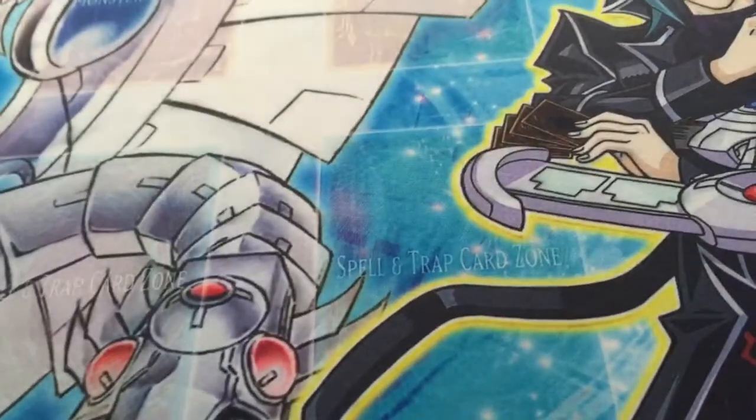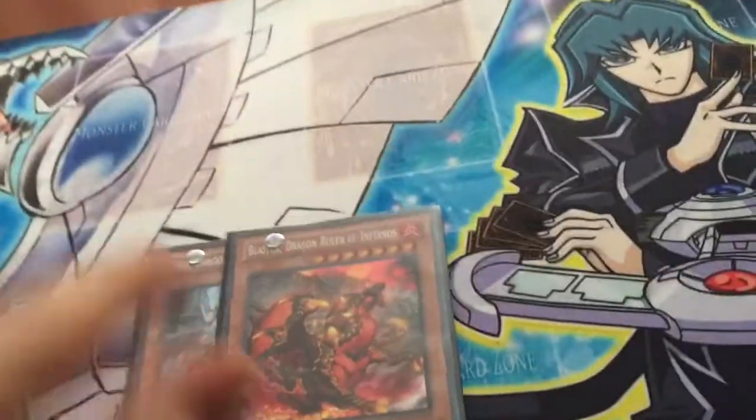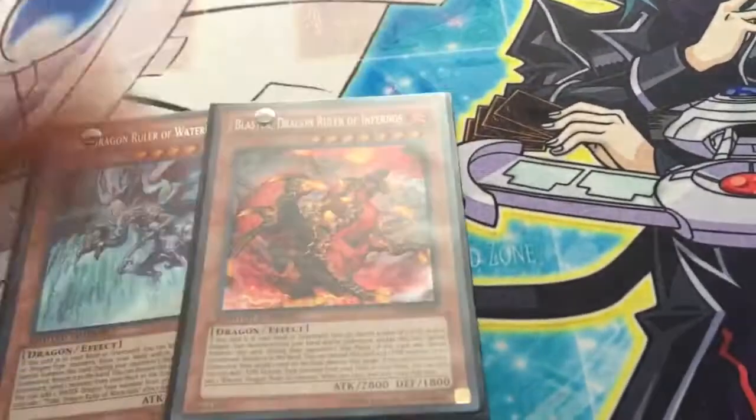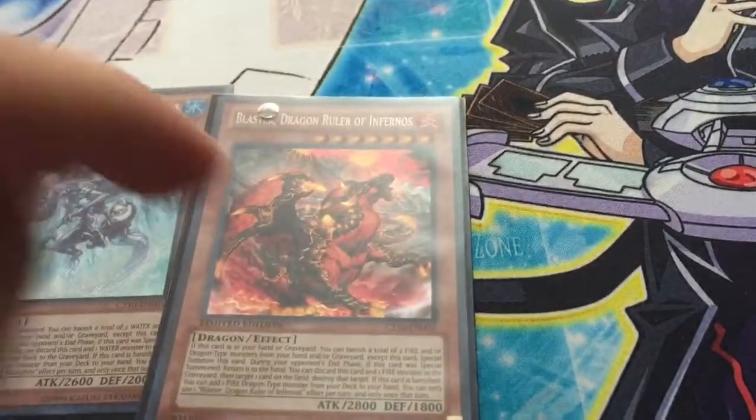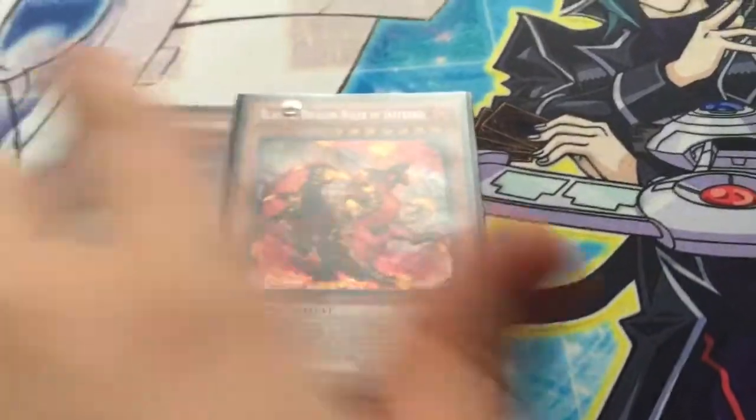One Honest — your hand trap of the deck, really good. Then Tidal and Blaster: they banish your dragons and WATER/FIRE attributes. They're pretty big beatsticks and open up Rank 7 plays.